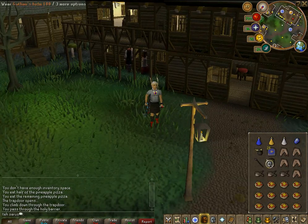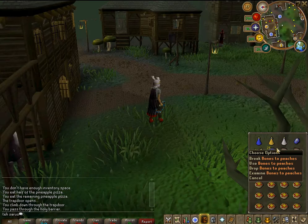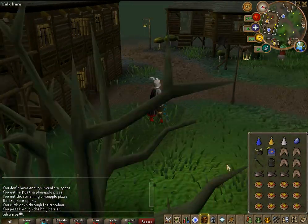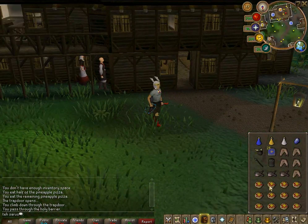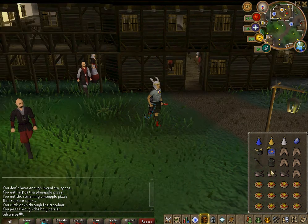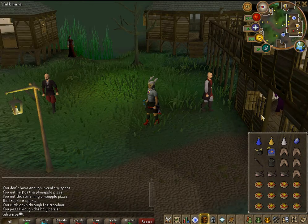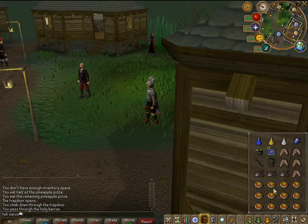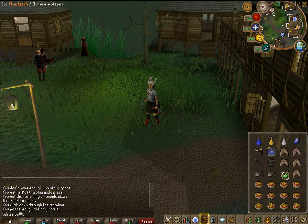You're going to have Guthans to heal you, and then you're going to have bones to peaches tabs if you're doing this method at a low level, and just some miscellaneous food. I bring regular food for main healing because they heal 110, and if I switch to Guthans to get my HP up and Guthans fails me, I'll just eat one of those to heal in bulk.